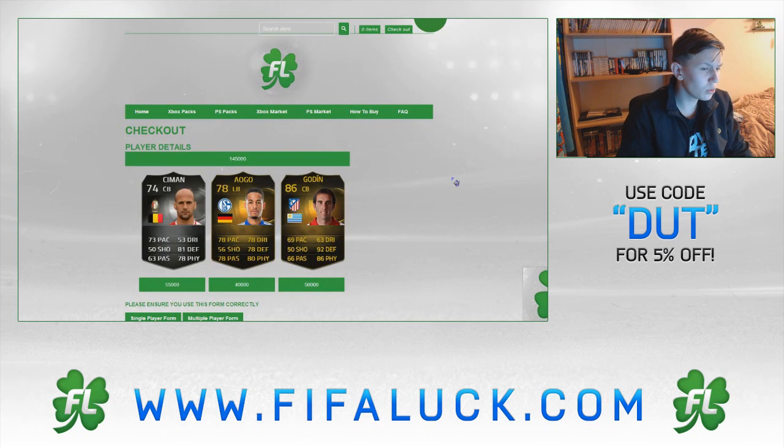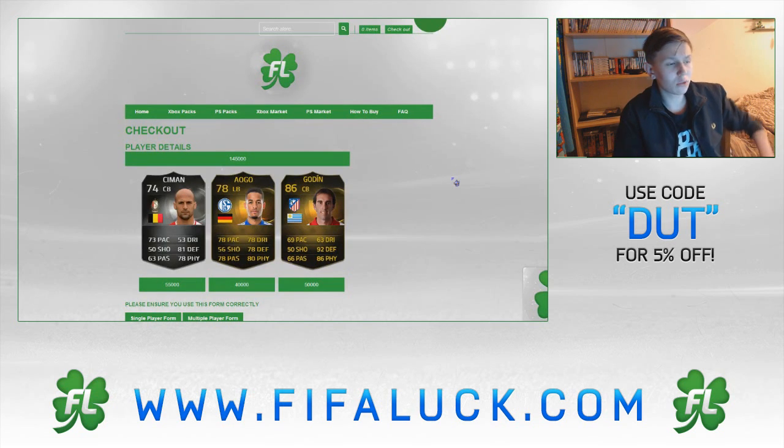In form Sima, in form Algo, and in form Godine. That's not too bad. I'm pretty surprised that silver's worth 55k. The good thing about this website is if you pack an in-form, they sell it for the highest bin, which is pretty good, so you get the most value for your money.